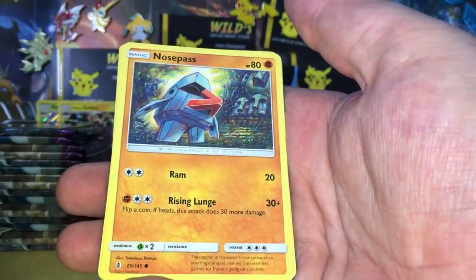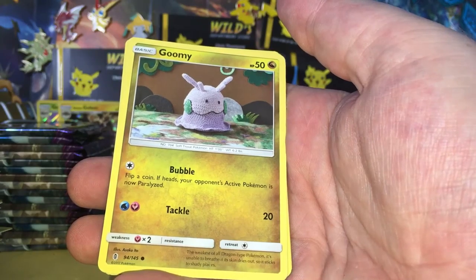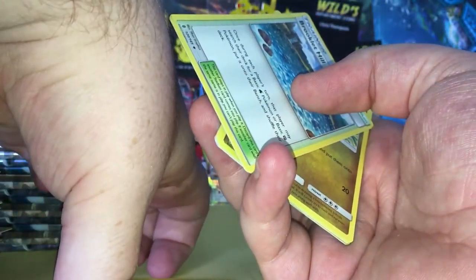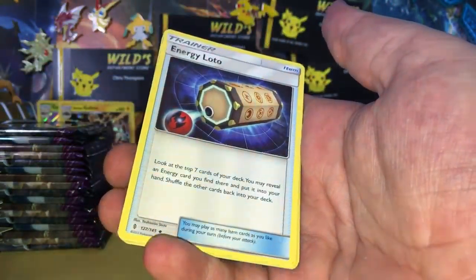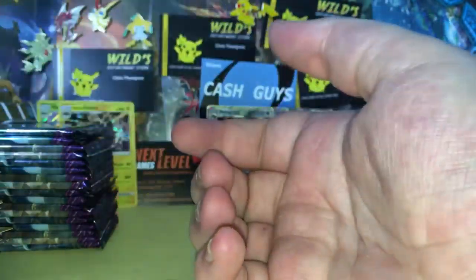Starting with a Salandit, Nosepass, Taylo, Rockruff, a Gumi. Energy Loto reverse. Solgaleo Rare. And a Pangoro Regular Rare.